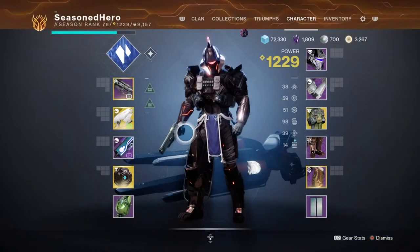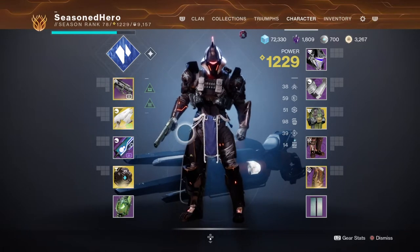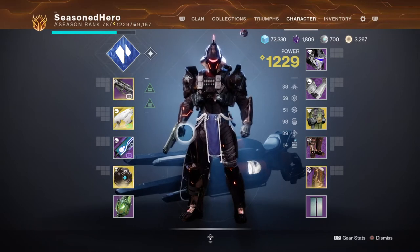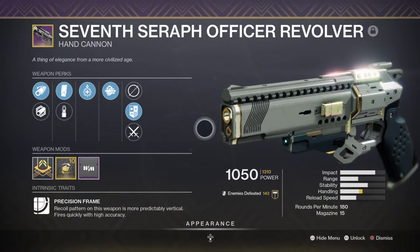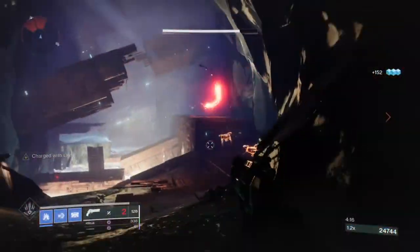For weapons, you'll need a weapon with Demolitionist or Wellspring to cover grenade regeneration, and the Ruinous Effigy exotic for the slam dunk effect. You'll also need a Seven Seraph weapon for the Grasp of Rasputin mod — either the AR or Seven Seraph revolver works. My primary is the Seven Seraph hand cannon with Multikill Clip and Underdog, a very good hand cannon in PvE that many have slept on. The weapon can roll with good perks — I'd highly recommend getting a roll with damage-buffing potential.